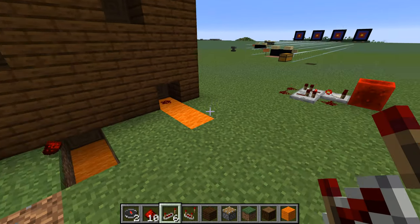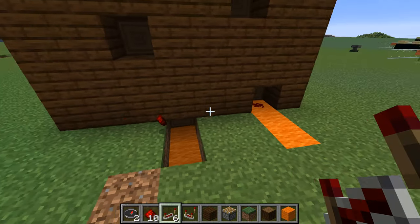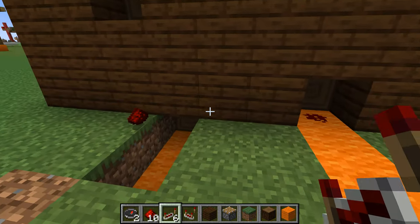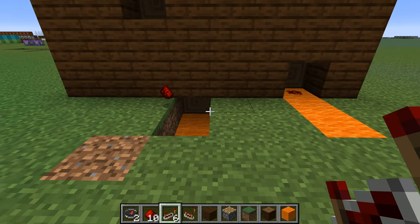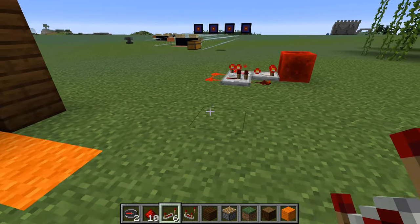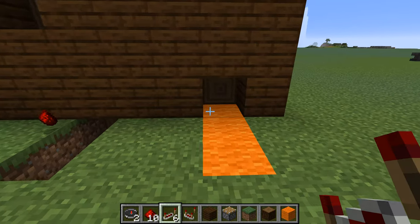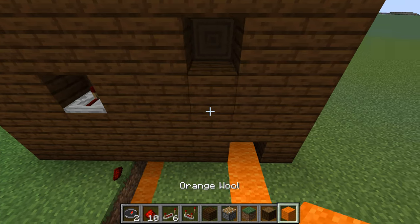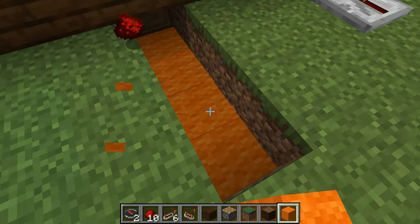Now let's get to the wiring. We have our signal, which is a pulse, and we just have to link the signal up with our different pistons. This will be the first one, the second, the third, and this is the fourth one. So let's get our signal back to this side. For these to fire differently, we just link them up with a different number of repeaters: here we plug in one, here we plug in two, then here we plug in three, and down here we plug in four.